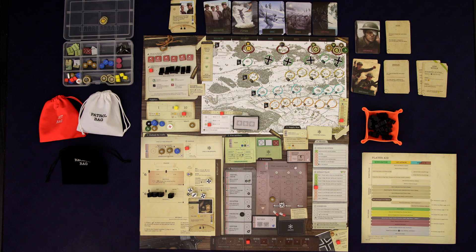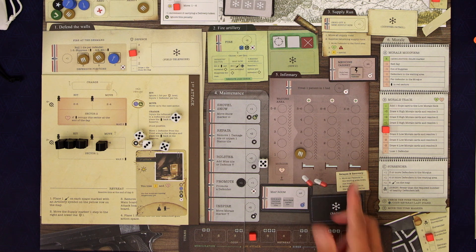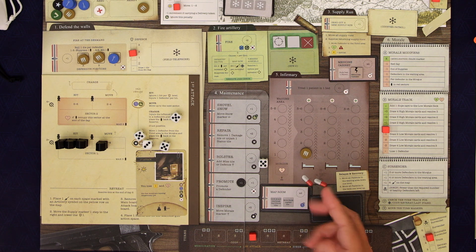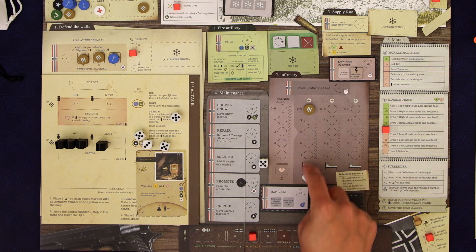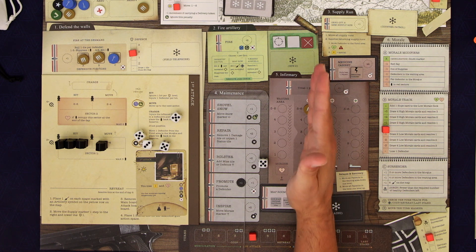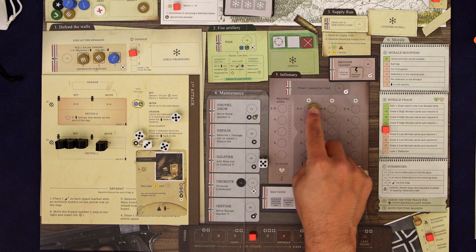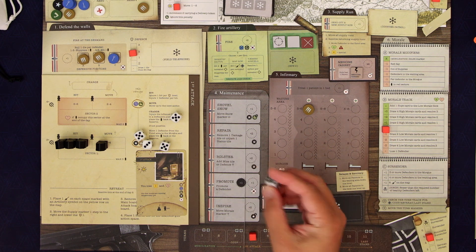That was a good roll — a five. You're going to put them in one of these three beds that's open. All our beds are open right now and we put them in whatever number we rolled. The higher the better because they're going to slowly heal by moving up until they move off the track, in which case they're fully healed. So this guy didn't get that injured.